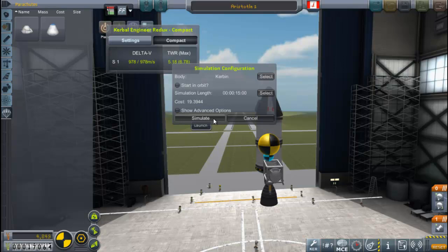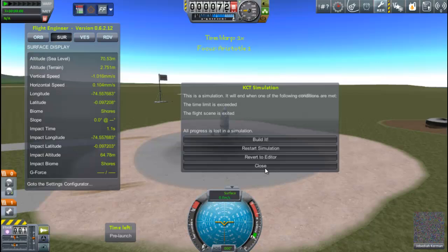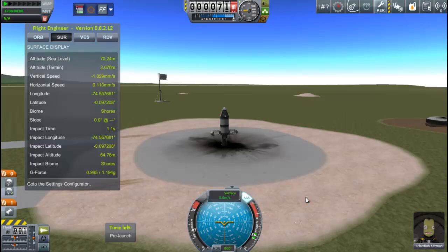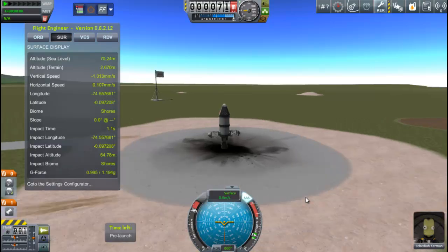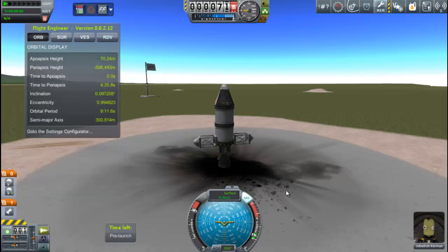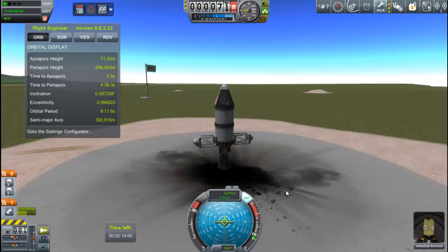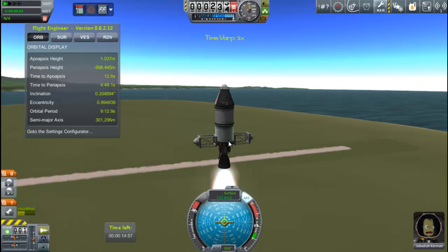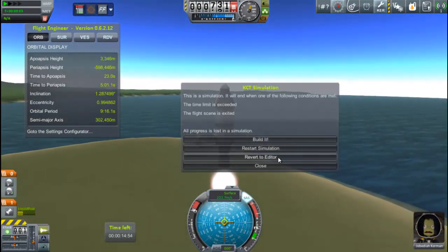One of the things Kerbal Construction Time gives me is this ability to simulate. It's $19 to run a simulation. If I built it and it turned out not to work, first of all it's going to take time to build it. But what I can do is spend this $19 and run a simulation. The simulation is timed — I've got 15 minutes. And right off the bat I notice I'm going way, way too fast. So I revert back to the editor.